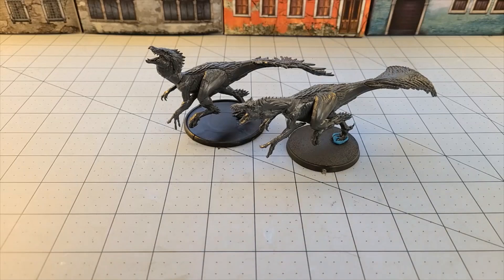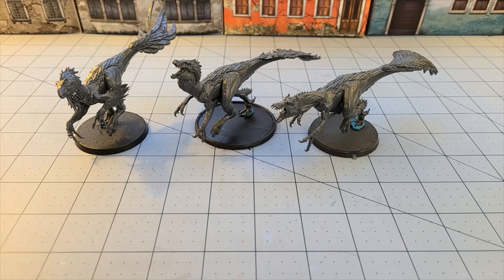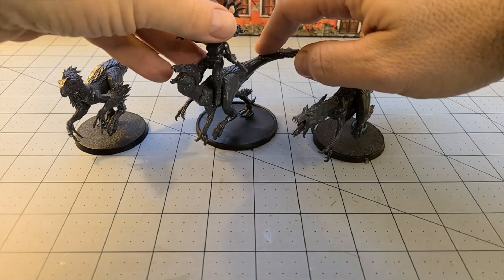I already got an earful about that, but I do appreciate the fact that they've got all those nice little feathers all over them. I know some people are going to be hissing and recoiling from the fact that they are feathered, but I think that's pretty cool — we see a lot of that on the tabletop. Considering how big the raptors are, once you've got the riders on there — because these ladies are equally large — it's going to be even more impressive.